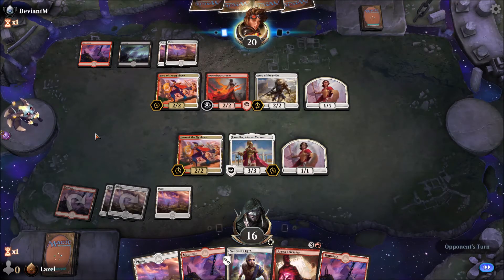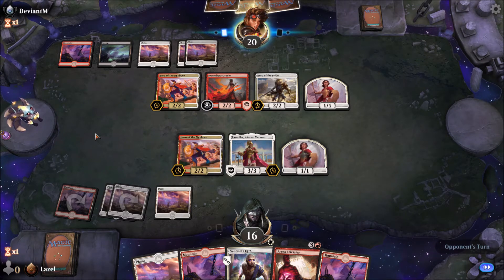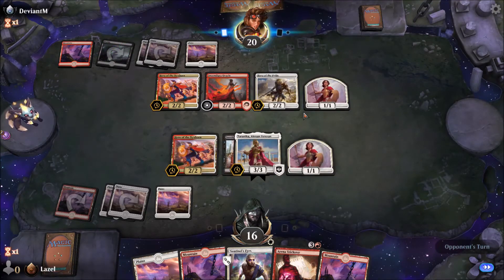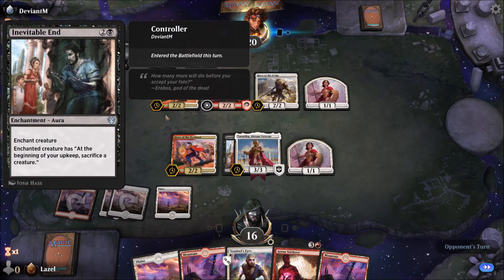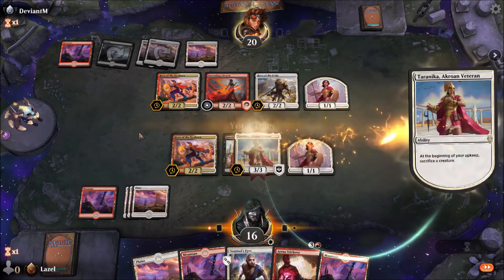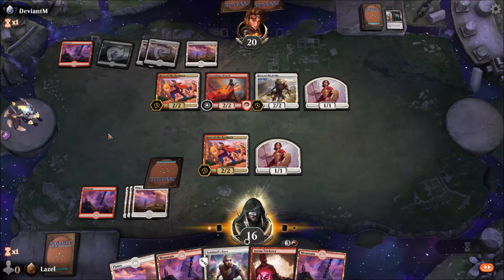He'll definitely come up with a very strong attack now due to the Hero of Pride. What was that? Sacrifice a creature — and at the beginning of my upkeep, oh no. Of course he passes the turn. Who will I sacrifice? The thing is, I have to sacrifice the Tyranica. Sadly, I have to do this.